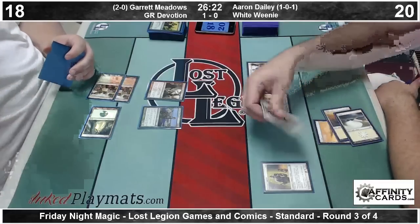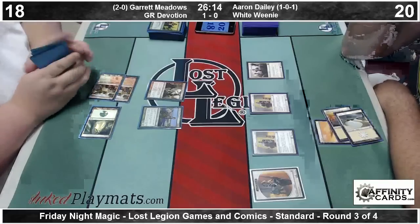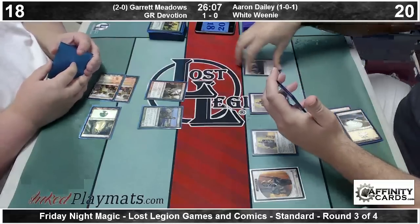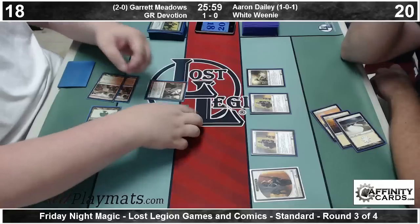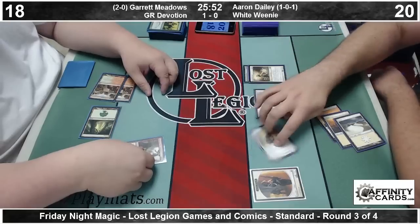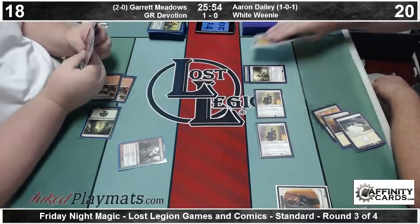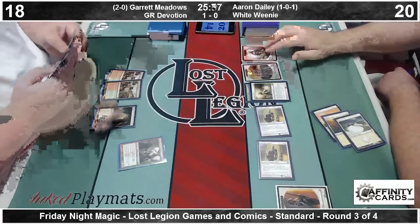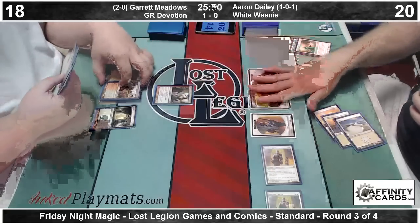There's an Imposing Sovereign one turn too late. Probably no attacks to be had here, because Aaron's probably going to sit back and wait for a Launch the Fleet or Brave the Elements in this situation. Aaron changing his mind apparently about this Imposing Sovereign, and Garrett allowing him to do so because Garrett is a nice guy — while I choose to commentate this match with a mouthful of cinnamon roll, because I am super classy. Bear Shrewd clears out the Giant Spider. That allows the two Precinct Captains to get in, making two more Soldier tokens.